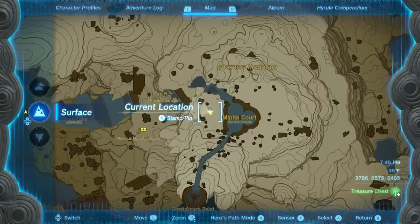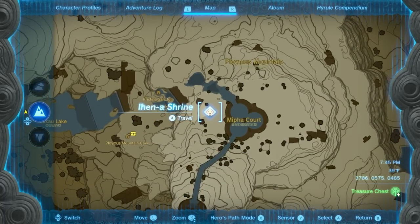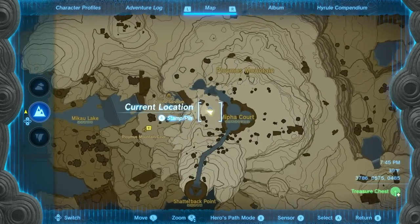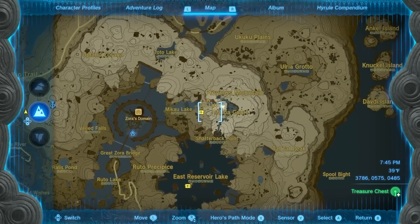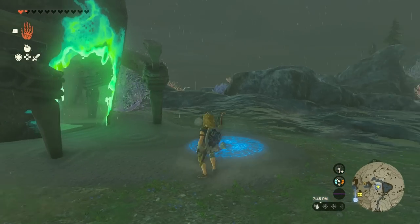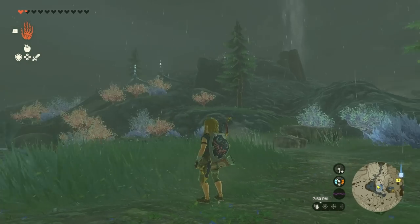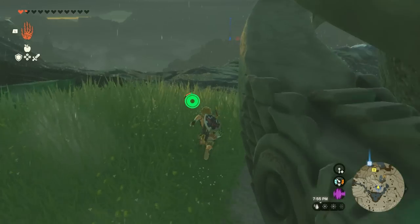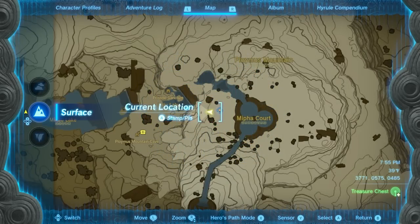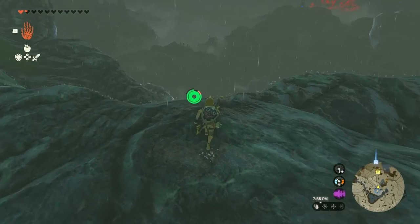The next location is the Aihen Ihena Shrine, all the way opposite of the Skyview Tower, pretty much where your quest line is for the water temple. From this shrine location, drop down and fly down.